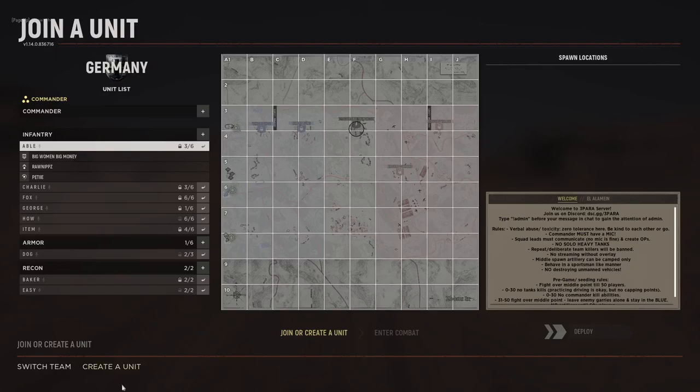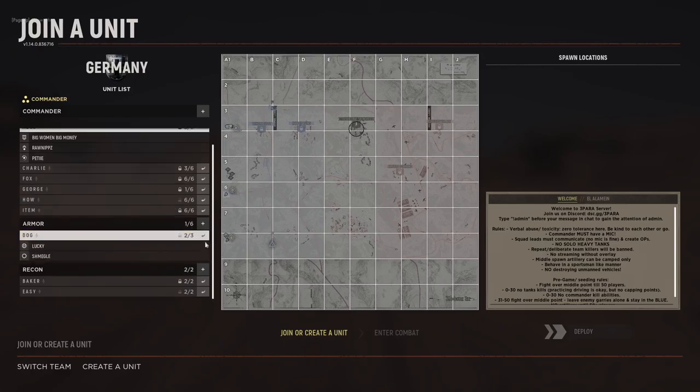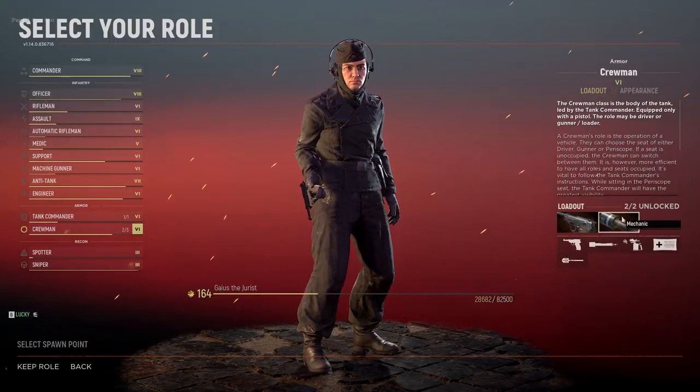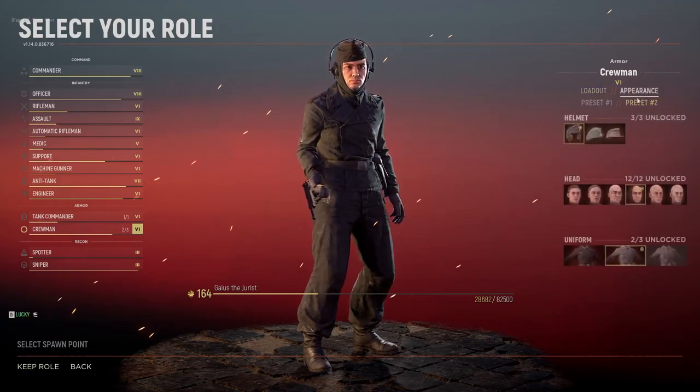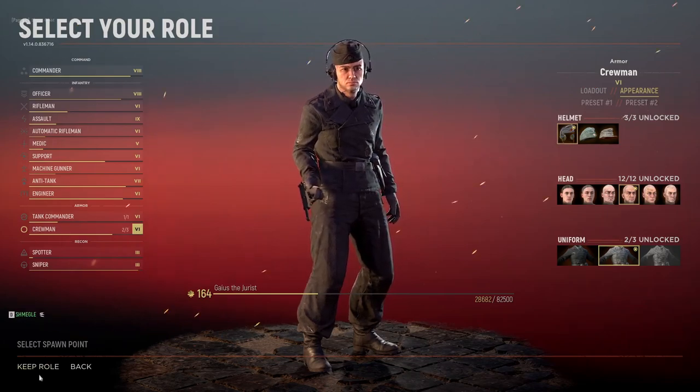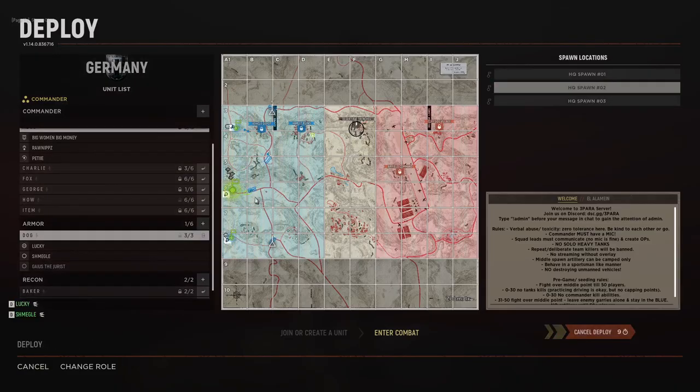Hello and welcome to Hell Let Loose, playing as the Germans on the new map in update 14, El Alamein. We're playing in the Warfare game mode, so we have to take the Desert Rat trenches and hold them for the duration of the game, or cap all five points and push the British back beyond the cliffside village. Let's join an armour squad — Dog Squad — and spawn in as a crewman.